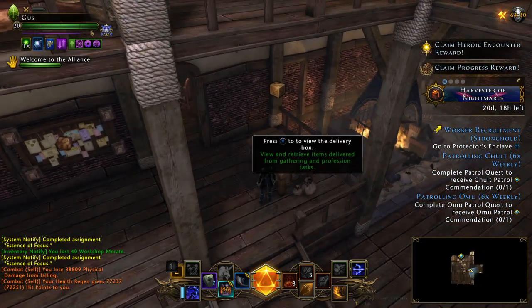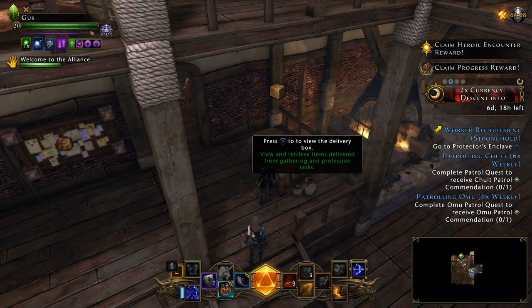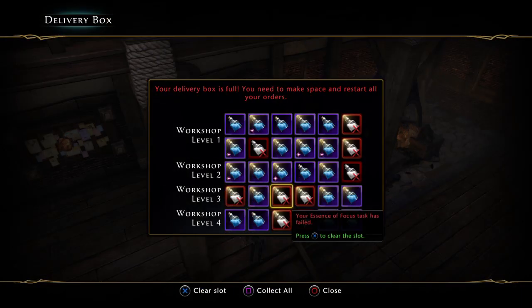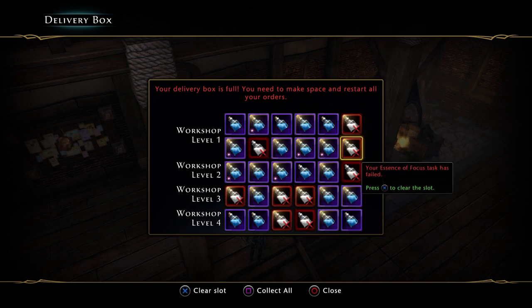I filled this whole case just so you can see. This box holds 30 items — six times five is 30.